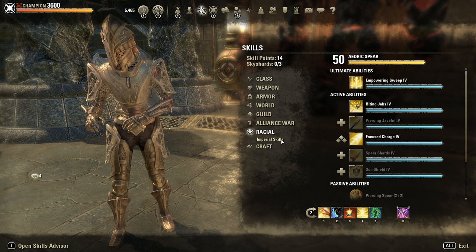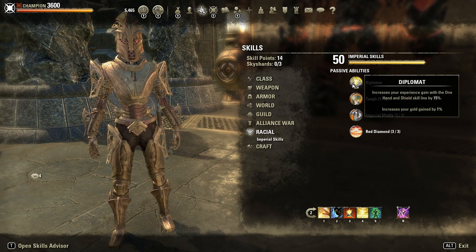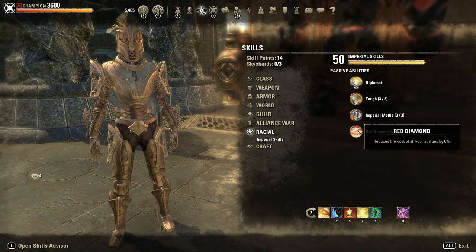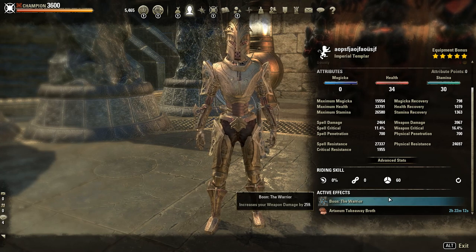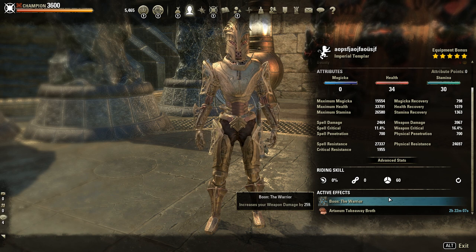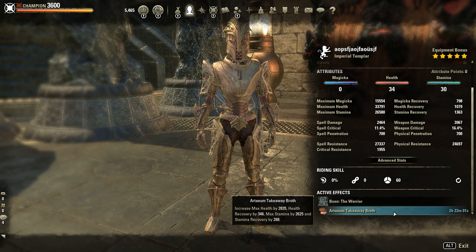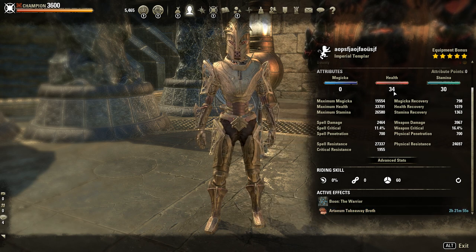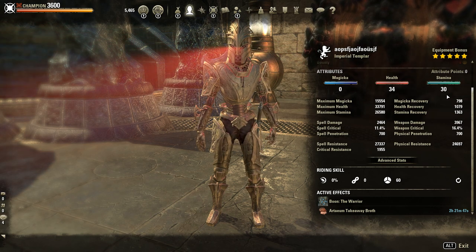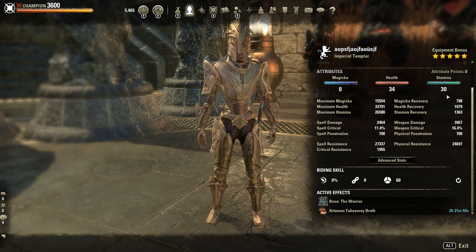He's Imperial here. I personally prefer Nord more, but both are pretty much the same to be honest. As Mundus Stone, the Warrior for extra Weapon Damage. If you prefer the Steed for more speed or Serpent for more sustain, they are both nice too. As Buff Food, the Artaeum Takeaway Broth. At attribute points: 34 in HP and 30 in Stamina. You can pretty much put all in Stamina, or I would say 10 to 15 in HP — that should be more than enough.